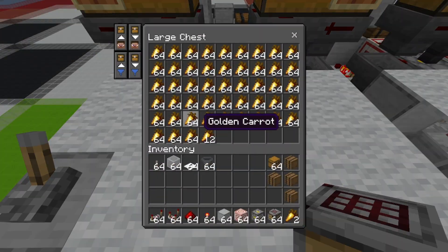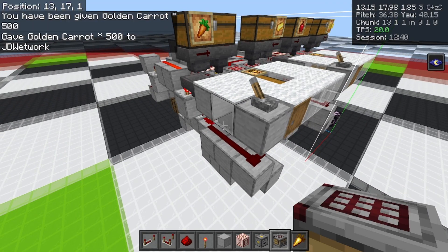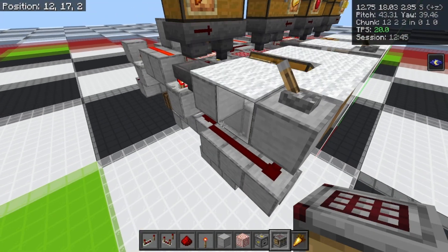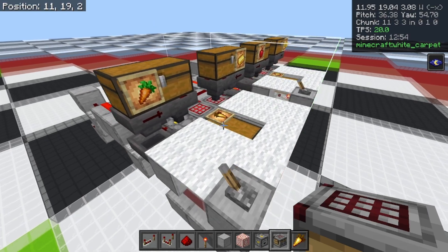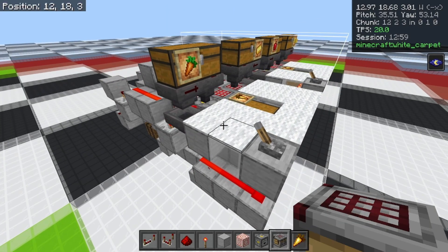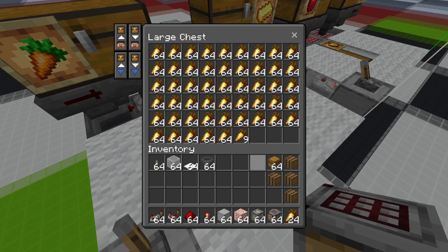When this gets signal strength 14 — which is in about two more stacks — the machine will automatically shut off. You'll see this redstone wire kick on in just a second. About one more stack, and as soon as that hits 14, boom — the machine stops. And if we take some out, it'll get back to 18 and we can keep taking those out and it'll make more.